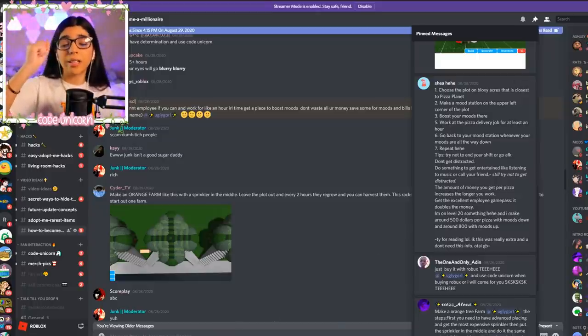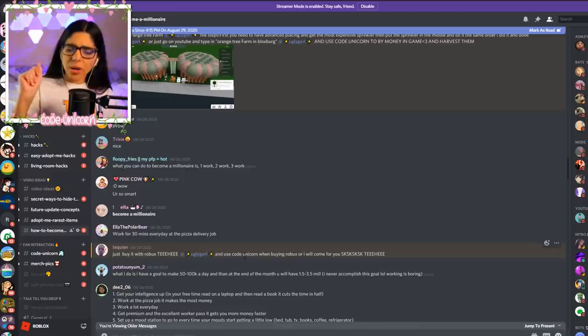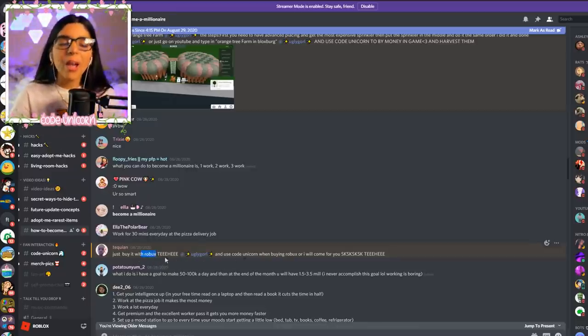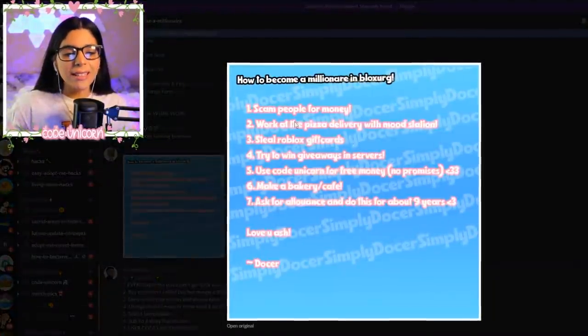My favorite suggestion from ATech One is to just buy in-game money with Robux — and use code unicorn when buying Robux or premium. That's what I do because I'm lazy.